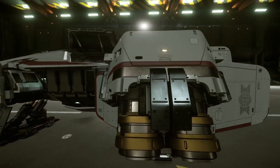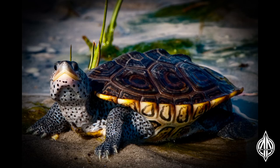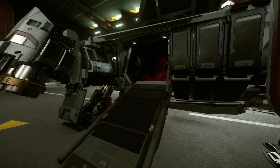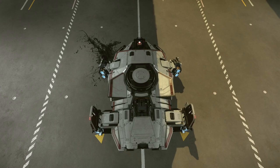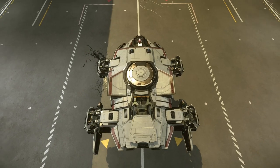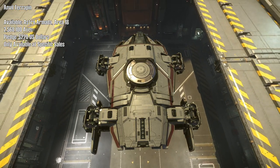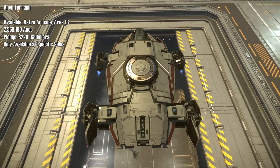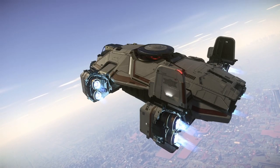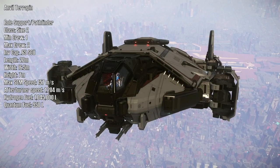The Anvil Terrapin is one of the versatile advanced scouting and exploration ships. The name 'terrapin' is defined as a small edible turtle with a lozenge-shaped marking on its shell. The ship itself is no slouch by any means — designed as a support and forward exploring ship, it is built to withstand many harsh environments. It is available in-game at Astro Armada for 2,568,100 aUEC, and as a pledge for $220 USD.